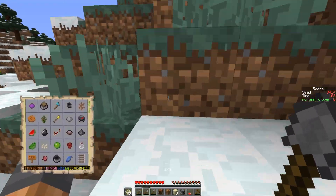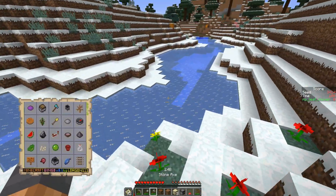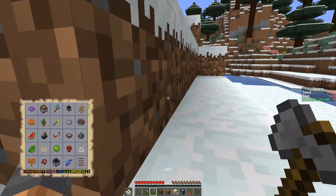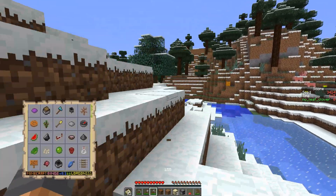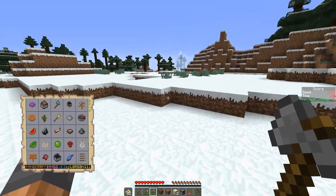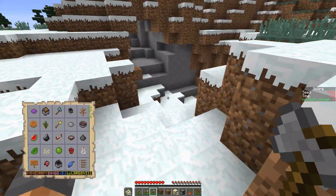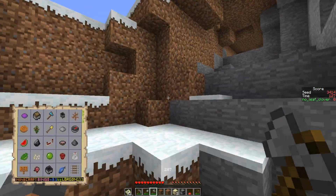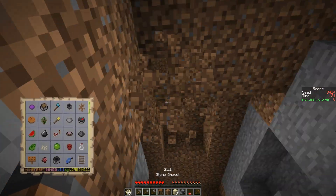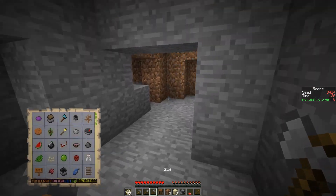So we go for the pumpkin. We only need a little bit of iron, but we need a spider eye — we don't have the sugar yet or the brown mushroom for that. I'm not sure if this is smart. It feels dumb. There was sugar somewhere, I remember seeing it. That's a witch. We could try and fight the witch for redstone, or the glass bottle — or gunpowder even.